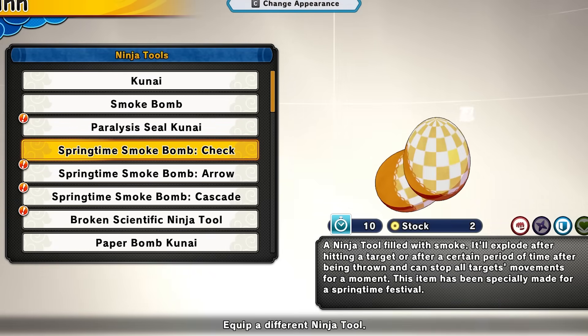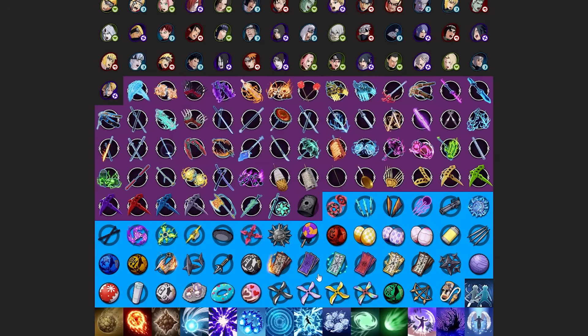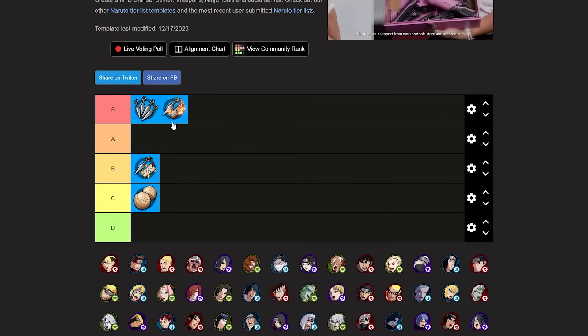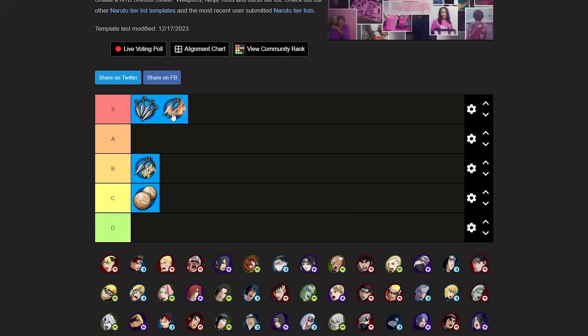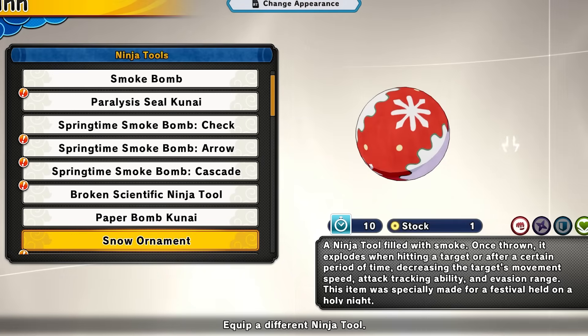The next smoke bombs are the same as the regular ones so they'll go to the same spot. After that we have the paper bomb kunai, which I recently did a video on. The paper bomb kunai is a really good tool — it's only for attackers and healers. I'd say it's like a better version of the paralysis seal kunai. I'm putting this at low S tier. It's super good — it used to be meta at one point but those days are over. It's still a really good tool.